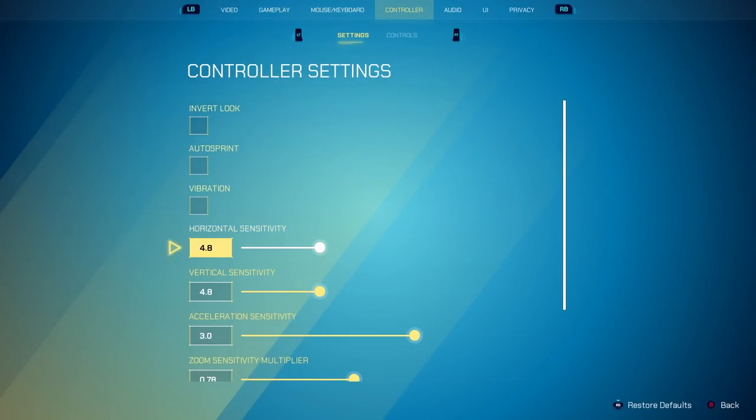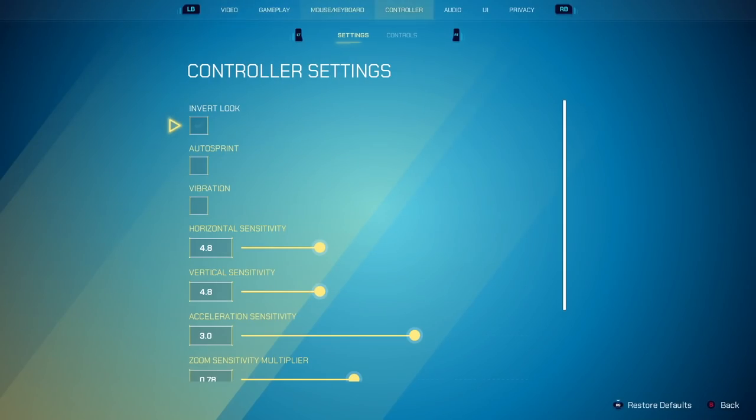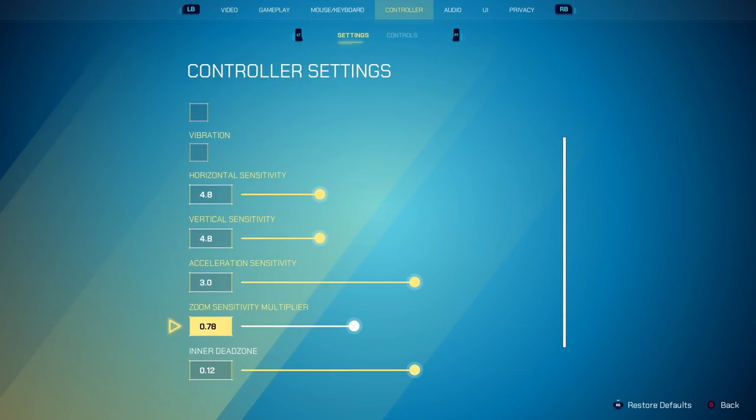If you're playing on a low sensitivity, I recommend something a little higher — but usually anywhere between 3 and 4.5 for this is good. I personally play on 3, which is the default. Again, just personal preference with all these settings.